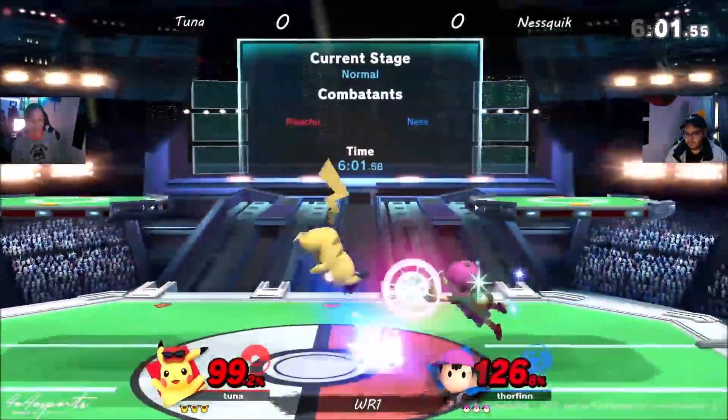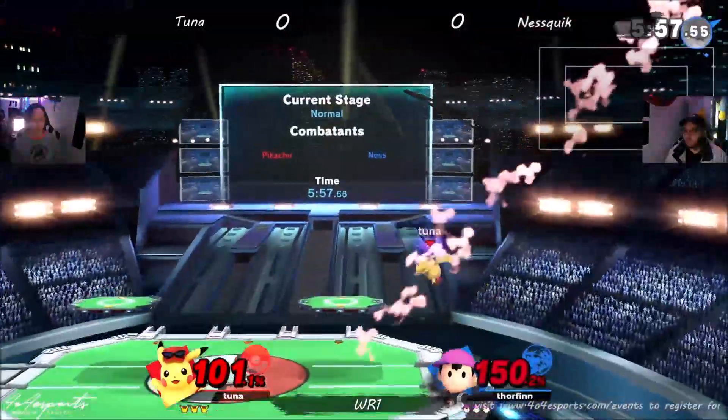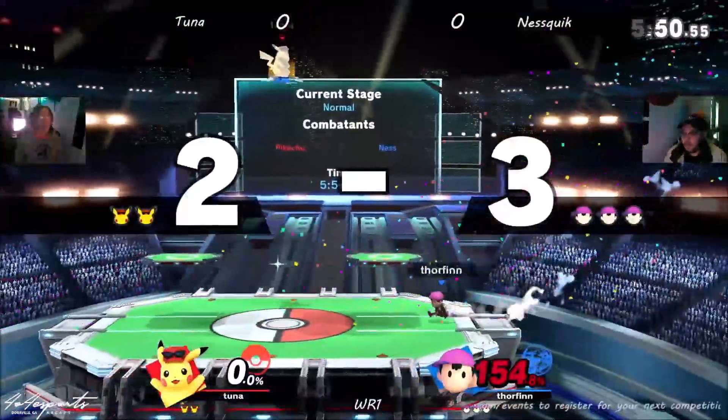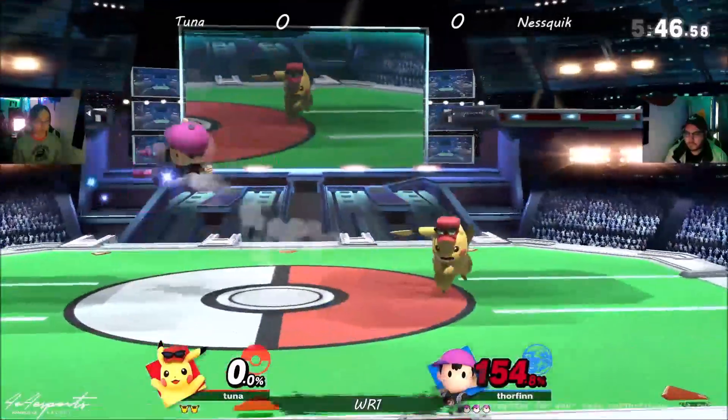Pikachu notoriously good offstage, so it'll be interesting to see if Tuna's going to be able to take advantage of the Ness recovery. Sometimes you get clipped and that's that. You've got to be really careful about getting hit by PK Thunder 2 there.